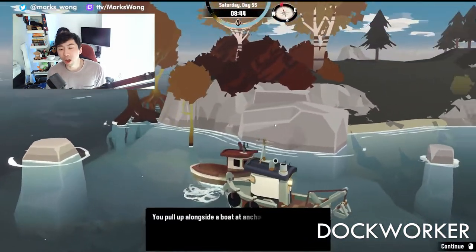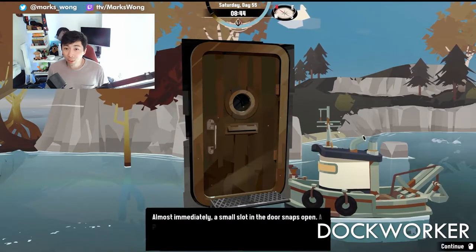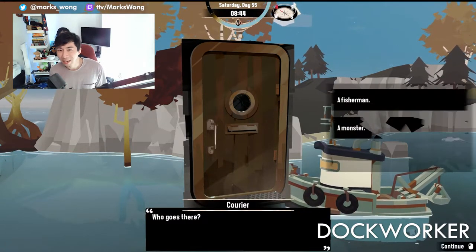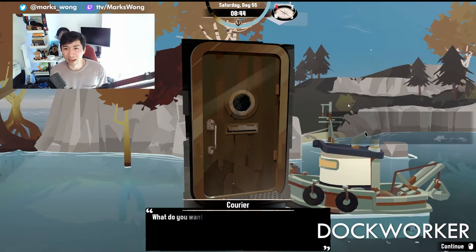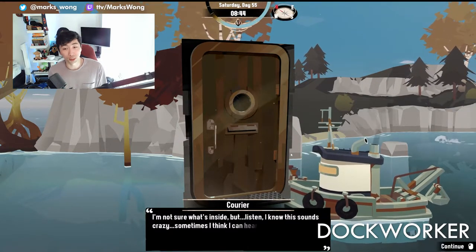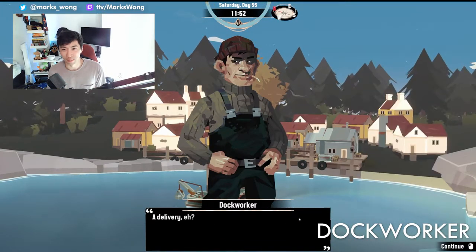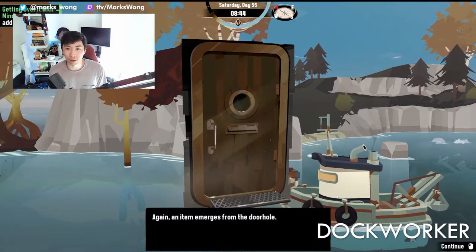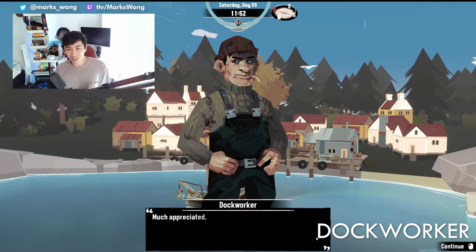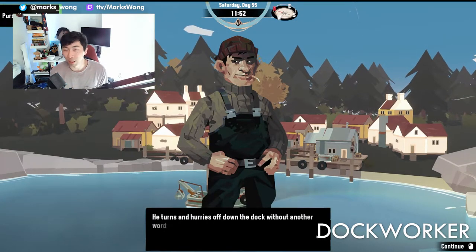A little bit later in the game, there's a second pursuit involving delivering a package to the dock worker again. This one can be picked up from a ship with a scared captain stuck out towards the Devil's Spine — it's around I-10. Just talk to him and he'll tell you about hearing whispers from the package, which is always a good sign. You can deliver it to the dock worker as well. When you take the package from the courier, he'll give you the book called Getting Over It with Body and Mind.